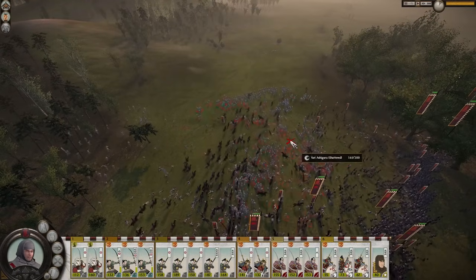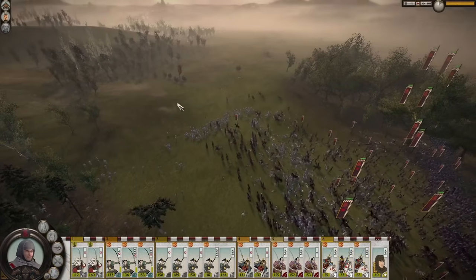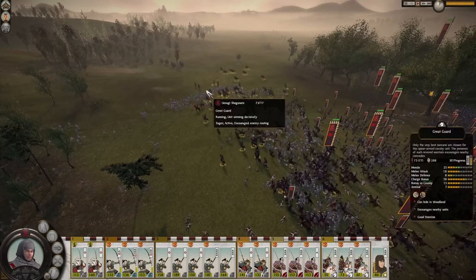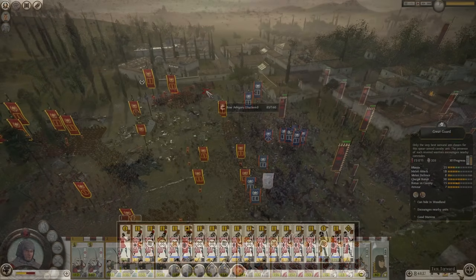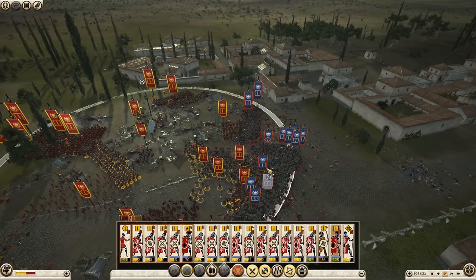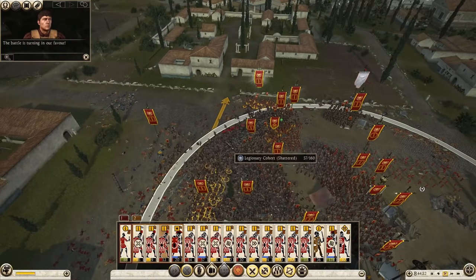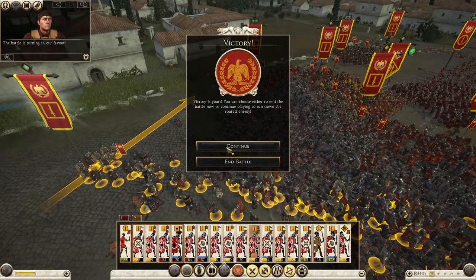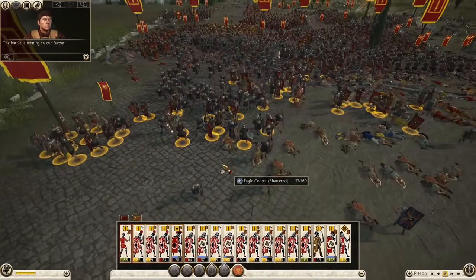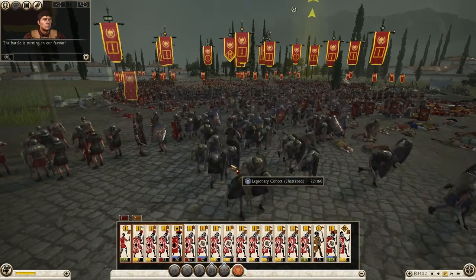In fact, this was the system in place in the original Shogun and Medieval games. The problem in Pharaoh, as with every game stretching back to Rome 2, is that it is neither of those systems. Routing soldiers possess no ability to fight back, but at the same time, thanks to health bars, your men are going to have a difficult time cutting them down. It not only looks bad, but actively harms the gameplay.